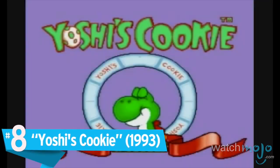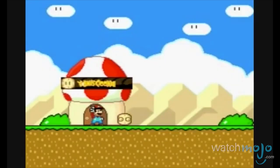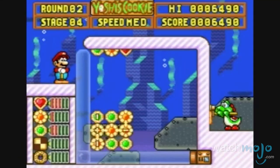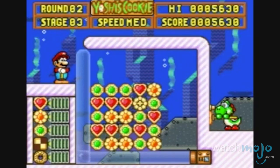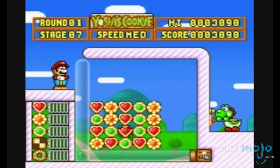Number 8: Yoshi's Cookie. Who doesn't like cookies? This tile-matching game puts Yoshi in the position of having to clear a grid of cookies by lining up and matching cookie variants in rows. It's a simple enough concept, made more challenging by the increasing complexity of each level, without compromising the sheer addictiveness of its core design.